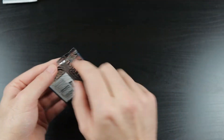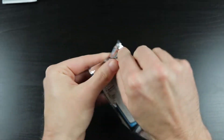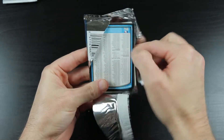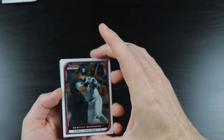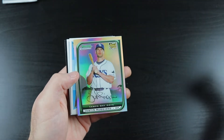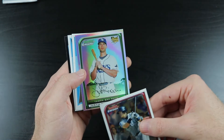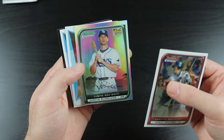2008 Bowman Chrome. Justin Turner, Joey Votto, Evan Longoria, and Carlos Santana. Ironically, Carlos Santana the baseball player — terrible guitar player. We have a Chrome of Kenji Johjima. I saw the name Justin — I thought it was Justin Turner. But it is not. It is Justin Ruggiano. Refractor.